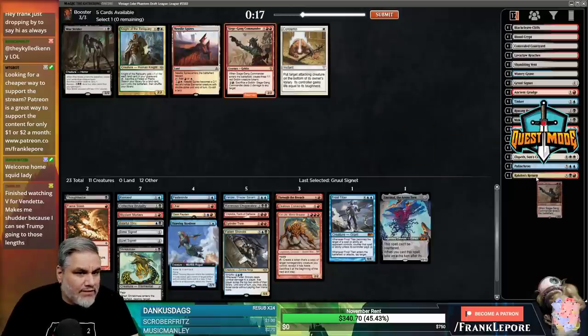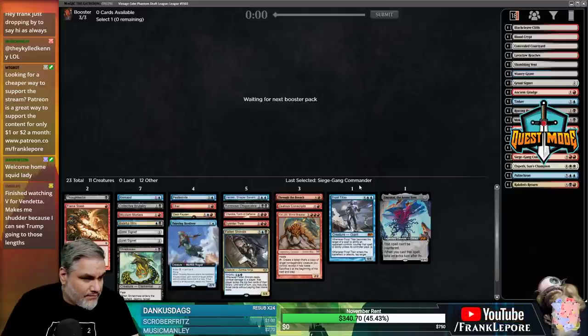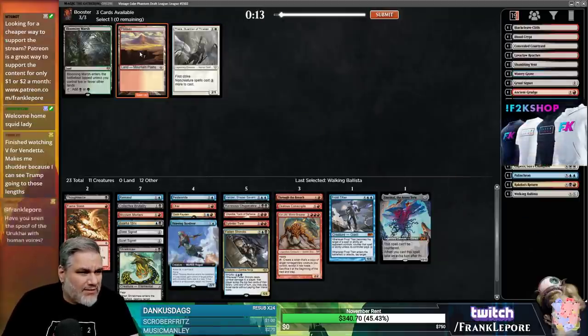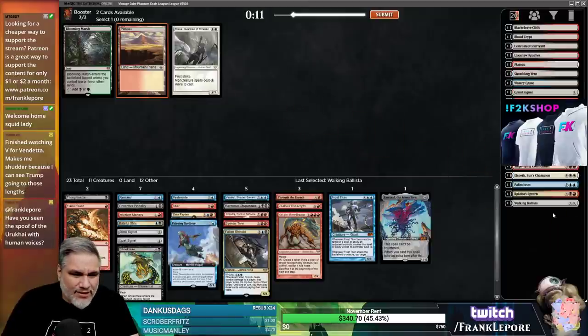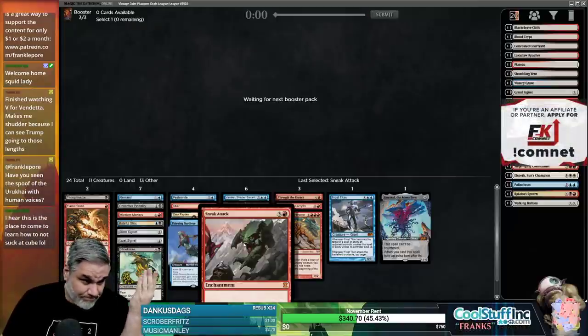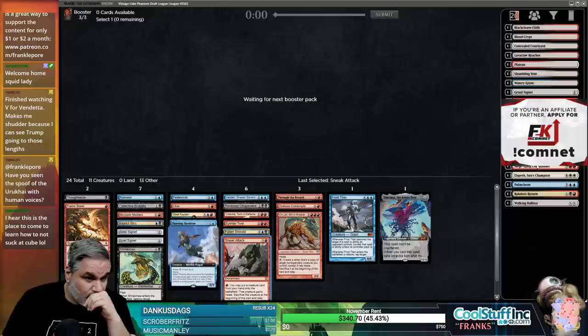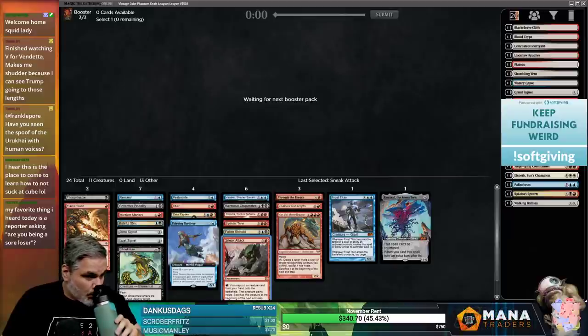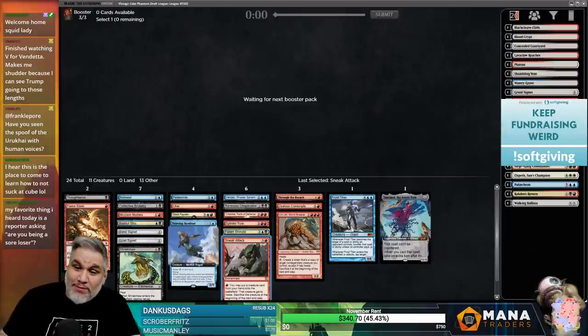Siege-Gang Commander is actually fine. I don't think Ulamog is coming back. Walking Ballista - sure. Plateau - I don't think so. I also don't want to play Blooming Marsh. Sneak Attack came back!